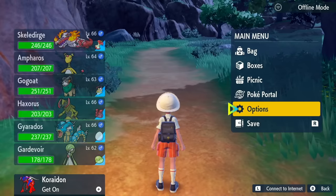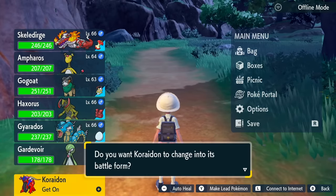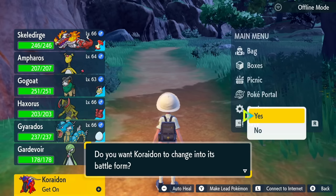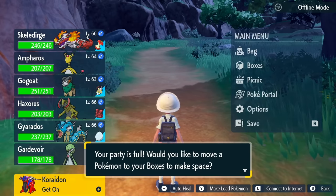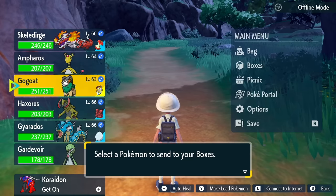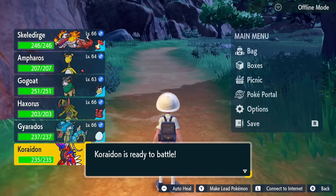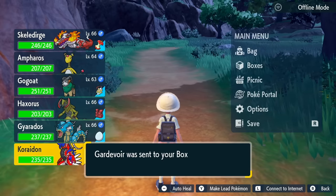Once that's done, go over to your legendary Pokemon and press A. It's going to say: do you want to change Koraidon into its battle form? Click yes. If your party's full, it'll ask you to send a Pokemon over — I'll just send over my Gardevoir, it doesn't really matter what you choose. Now Koraidon is added into my party.